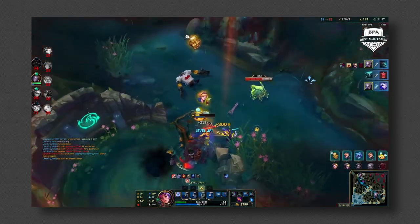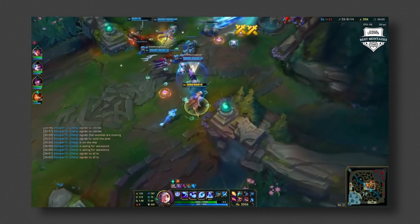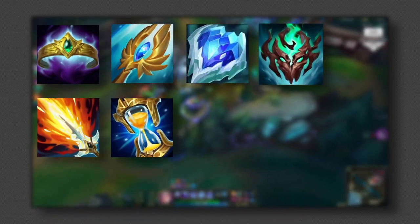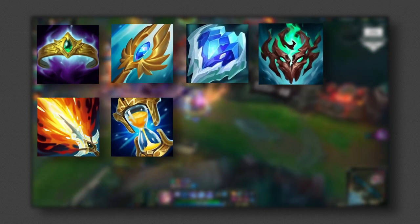First of all let's talk about what I think the ideal build should be, then we'll go into other builds, and then my other ideal build which I think is pretty cool. So the first ideal build is Crown of the Shattered Queen, Seraph's Embrace, Abyssal Mask, Frozen Heart, Lich Bane, and Zhonya's Hourglass.